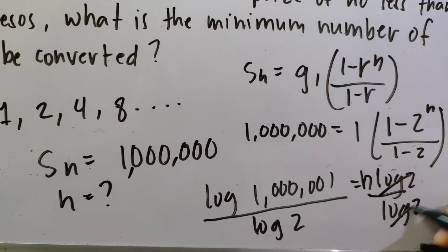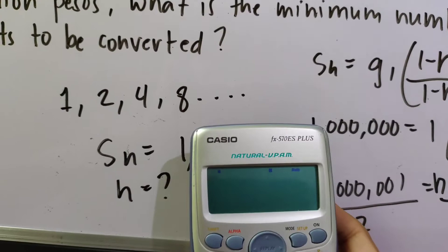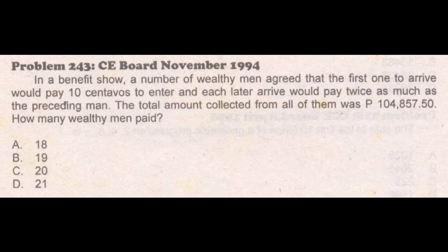After dividing both sides by log 2, N remains. So N = log(1,000,000) / log(2) = log(10^6) / log(2) = 19.93. Rounding up, the minimum number of baskets needed is approximately 20 baskets. That corresponds to the correct answer among the choices.